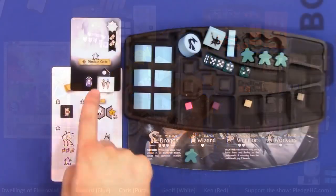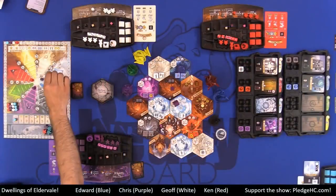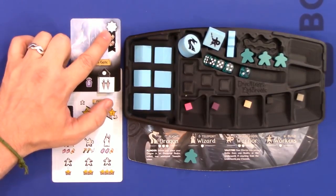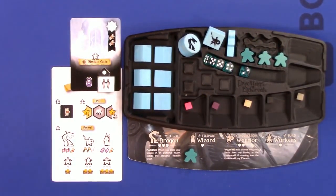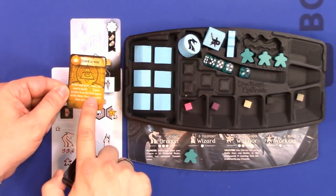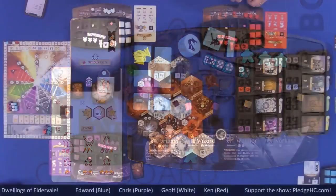Any tableau cards with victory point icons score based on what they say, and whatever element they are, you also score based on your elemental level for that element. For instance, if I had two wind cards and was at level three on the wind track, I'd score three points each for a total of six. Your starter card also counts as one of those cards. Any prophecy cards still in your hand at end of game score their shown value. Highest score wins; if tied, most resources left over — including magic cards — wins.